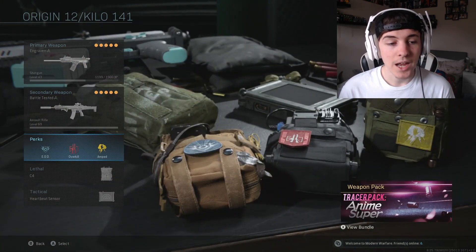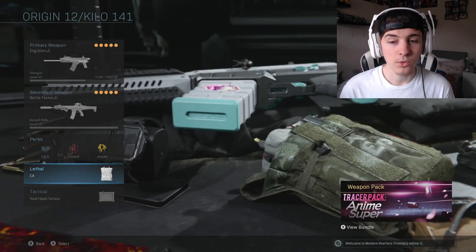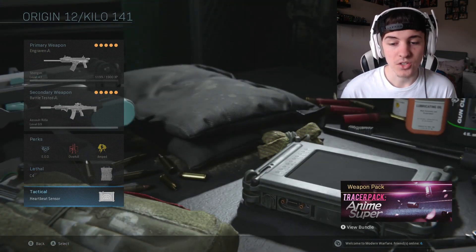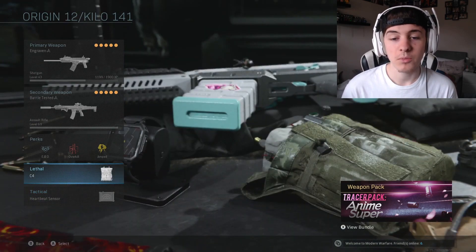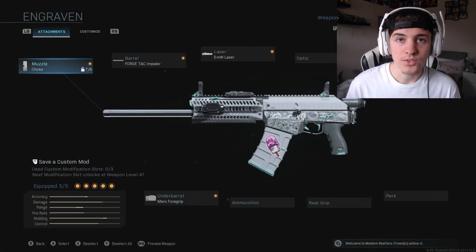Of course, we're going to run EOD, Amped and Overkill as perks — pretty standard perk setup. The C4 is literally the only lethal to run in the game, and the Heartbeat Sensor is pretty useful. You'll probably want to change to Stuns on your later game loadout, since everybody is probably going to have Ghost by that point — but for the start, you're definitely going to be wanting the Heartbeat Sensor.